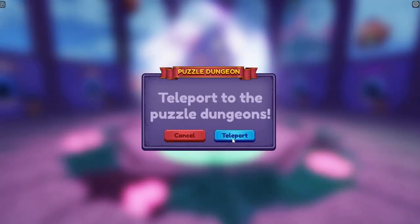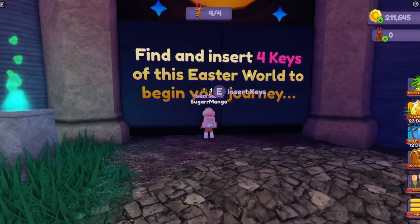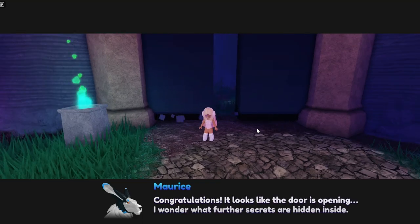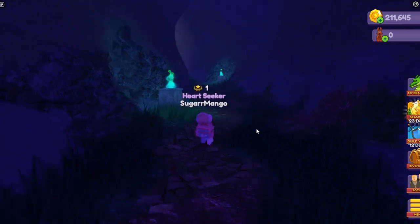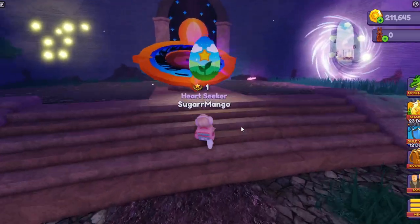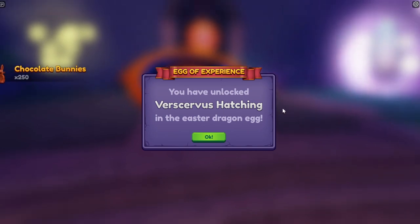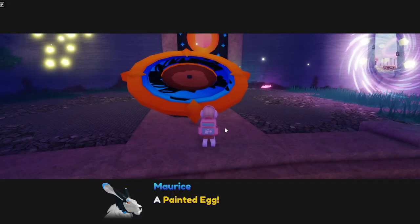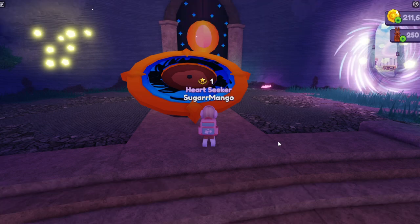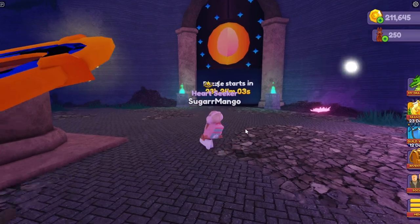I'm going to go inside the Puzzle Dungeons, which leads me to the Puzzle Door. And now I shall insert the keys. Oh! Let's go! And here is what's inside the Puzzle Door — we have an egg. You also unlock the ability to hatch the Versifus. I have no idea how to pronounce that. And that's basically it for the Puzzle Dungeons.